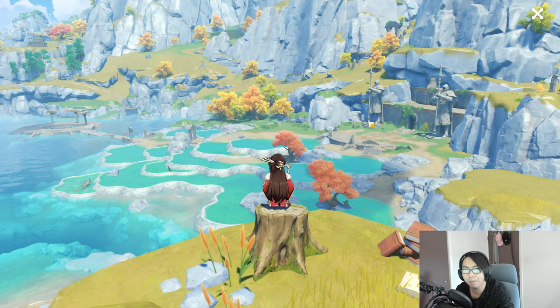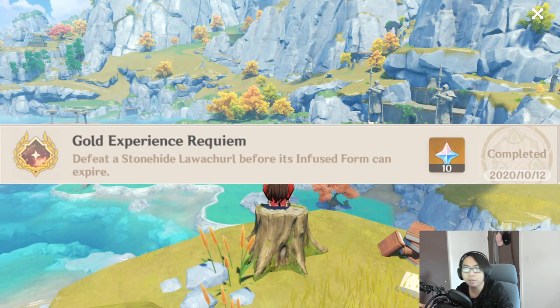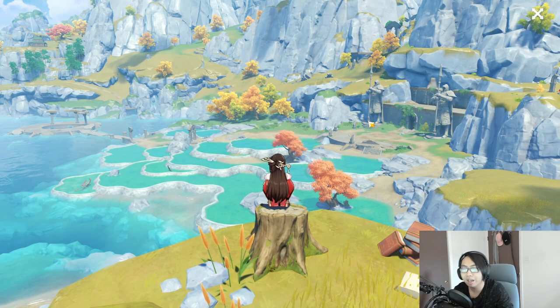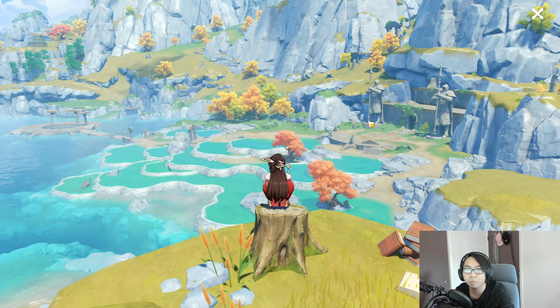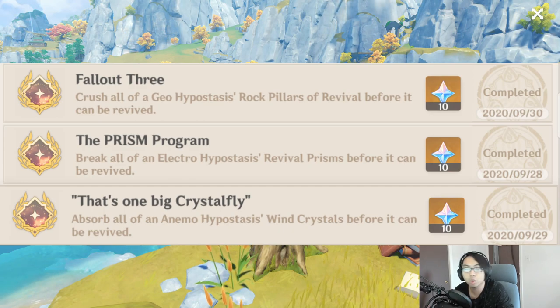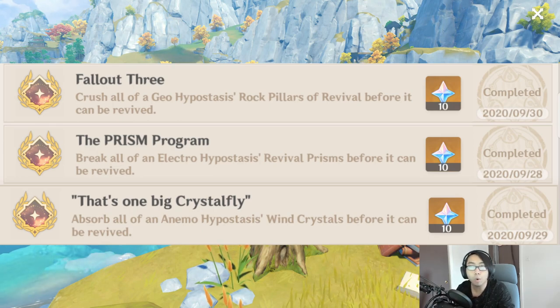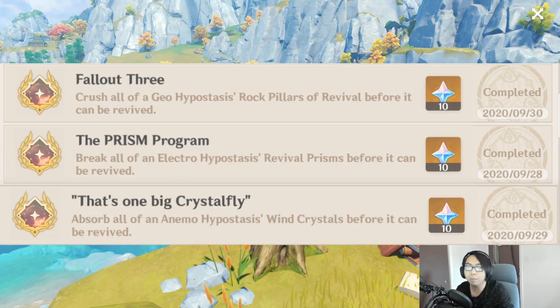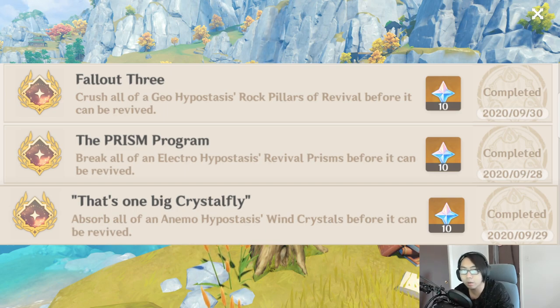There are some achievements you can just get from playing through the story quests, for example like the lava churl — you have to defeat him before his shield expires, which you kind of coincidentally get through playing the game. Other obvious ones are the cubes: destroy the electric cube's lifeline before it regenerates, collect all four elemental things for the wind cube, or destroy all the geo boss pillars before it regenerates its health.